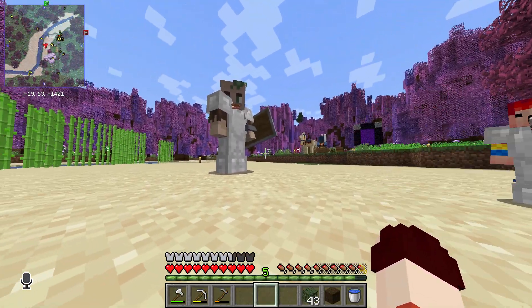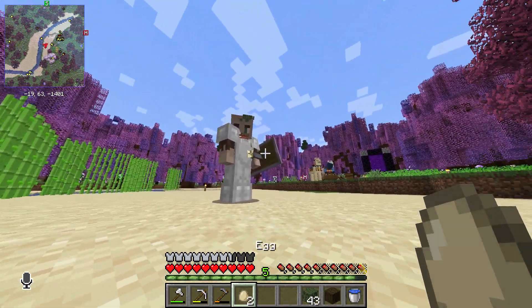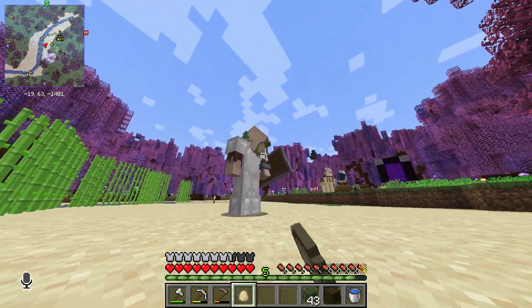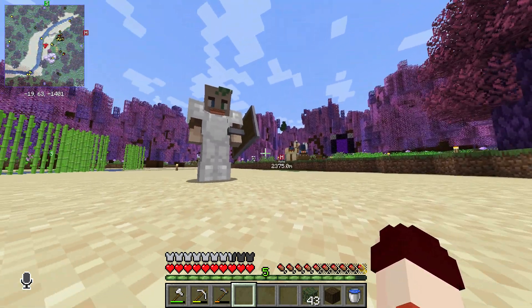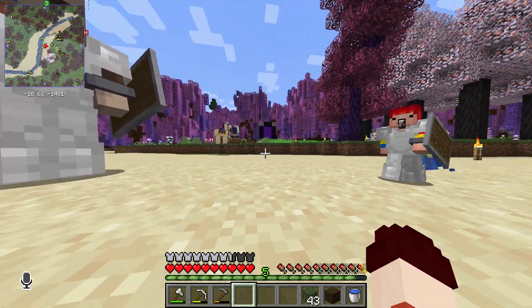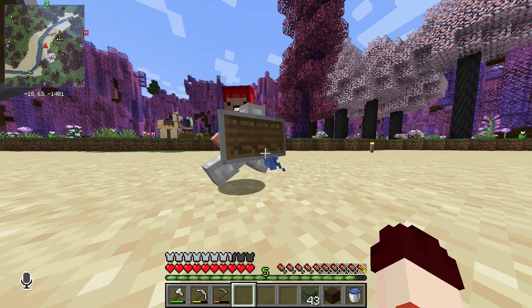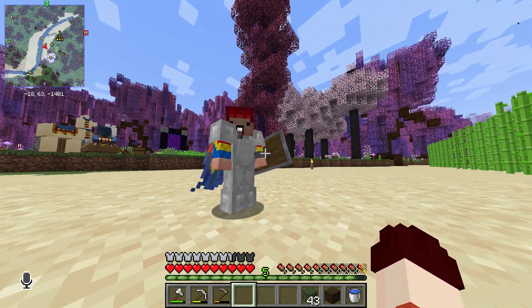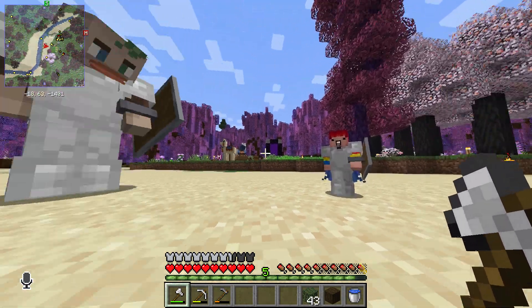Hi aggro chicken! She called you aggro chicken. Hey, calm down. Wait, maybe he is a chicken. Those are partridge eggs — they lay partridges. They just look very similar to chickens, that's all. I haven't seen any partridges though. They're hiding. They're waiting for their time to rise.